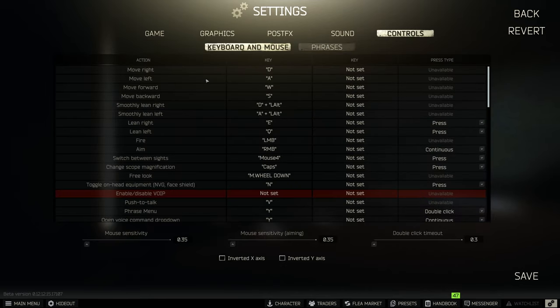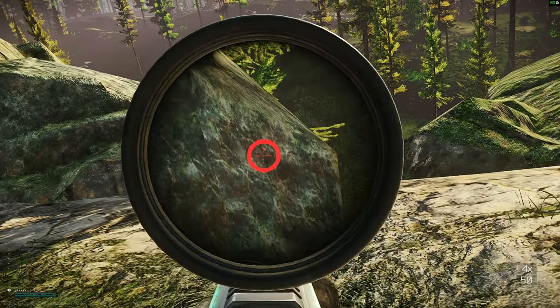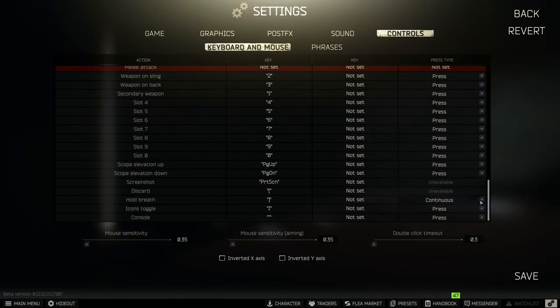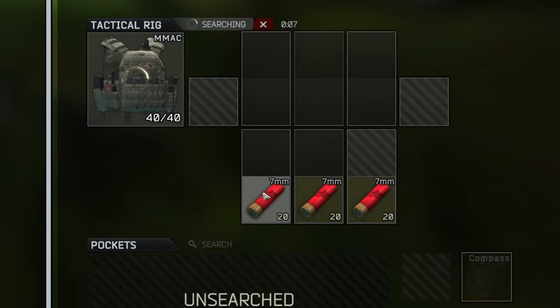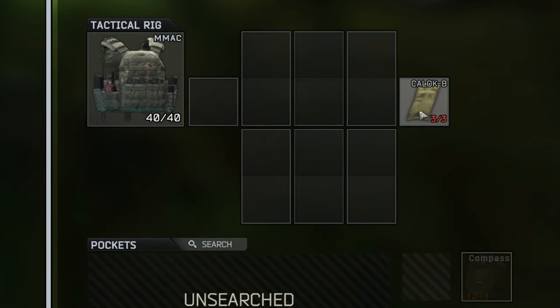The last thing in the settings is your controls. You're going to have to adjust these over time to get them perfect, but there's a couple of things that need changed, like scope magnification. Change this to something other than the two button bind it has, because with the default keybind you can't change magnifications while ADS'd, so change this early. Also scroll all the way down and find discard. Changing this will help you loot a lot faster in raid — you can quickly drop things without right clicking and hitting discard. I have this as a mouse button and it makes looting 10 times faster.